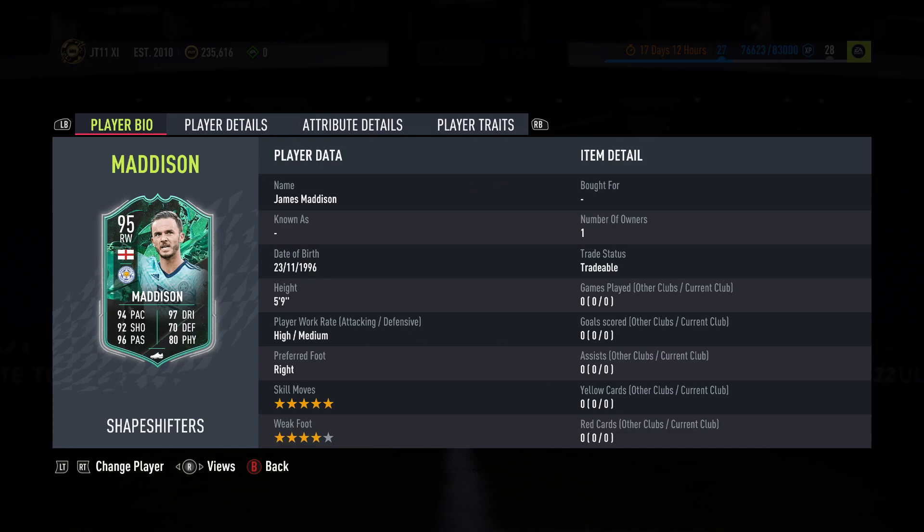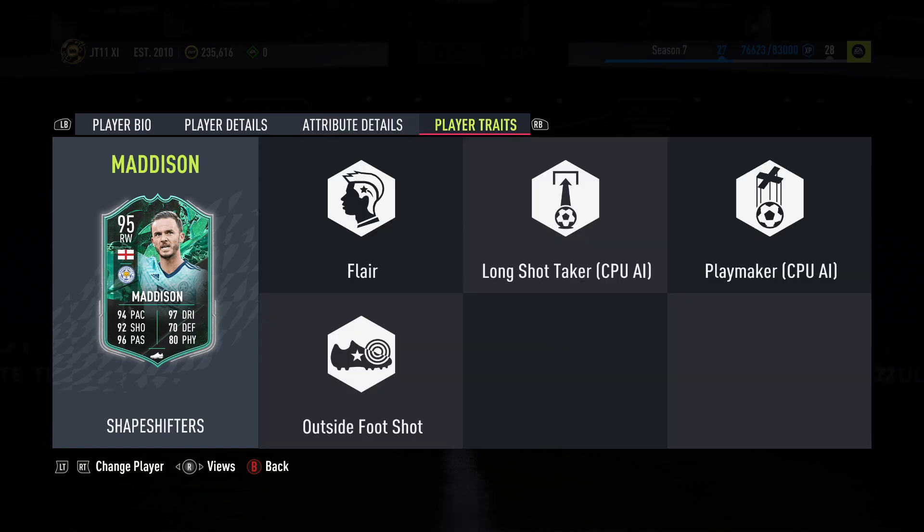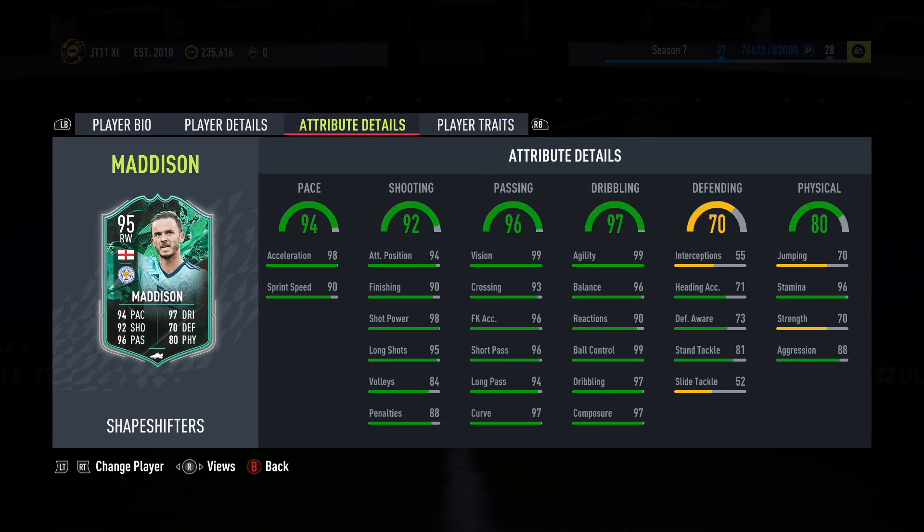He looks like a fantastic card — five-star, four-star. He's come from an 84 CAM, been given one increase onto his skill moves, his weak foot has remained the same, and he's moved out onto that right wing again. A nice card, looks very good on the base. It's interesting to see what the in-game stats will look like. Five-nine with the high/medium work rates, and he is right-footed. Looks very solid on the base, with outside of the foot and flair traits.